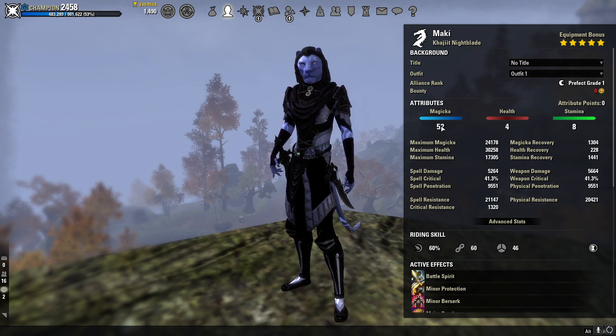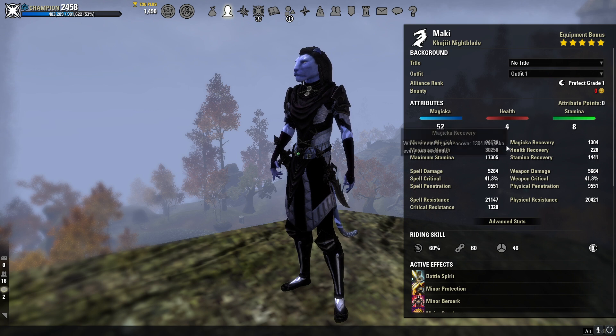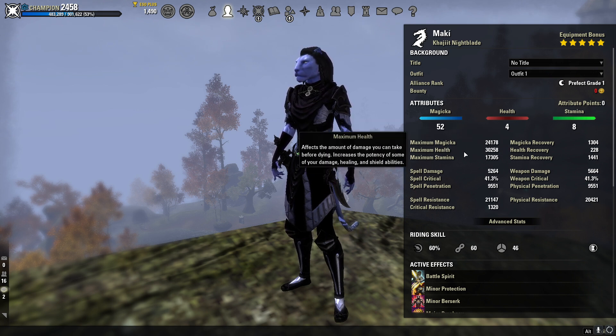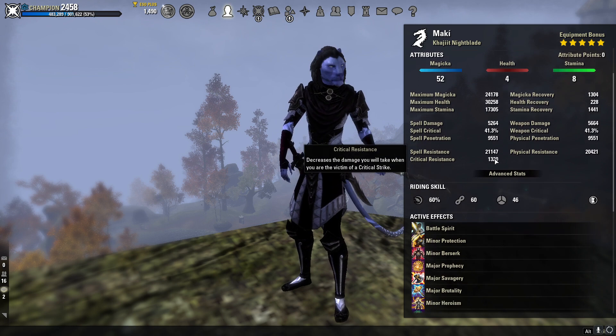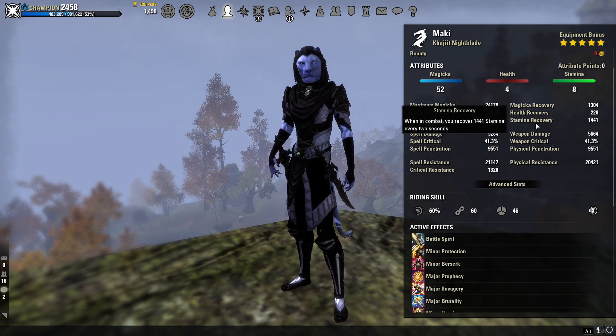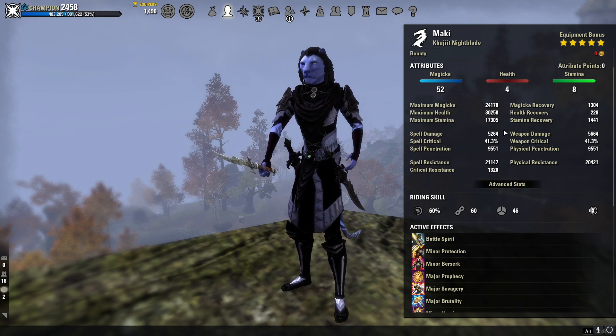Our attributes are going to be 52 points into magic, 4 points into health, and 8 points into stamina, giving us a max magic pool of 24.1k, a max health pool of 30.2k, and a max stamina pool of 17.3k. Unbuffed, our magic recovery is at 1304 and our stamina recovery is at 1441 — without our food buffs — so that's some really good sustain.